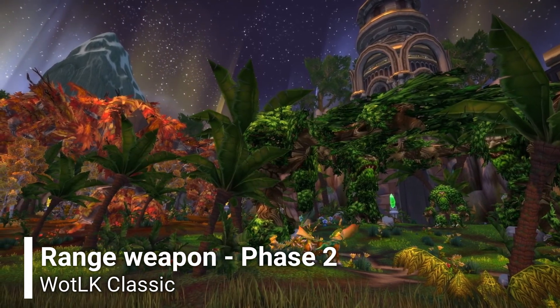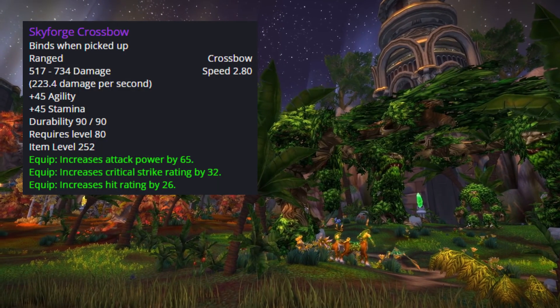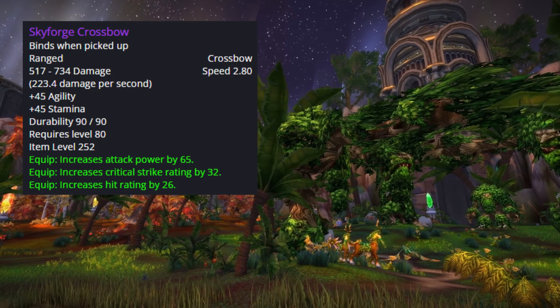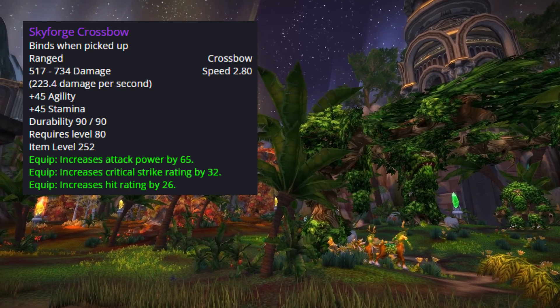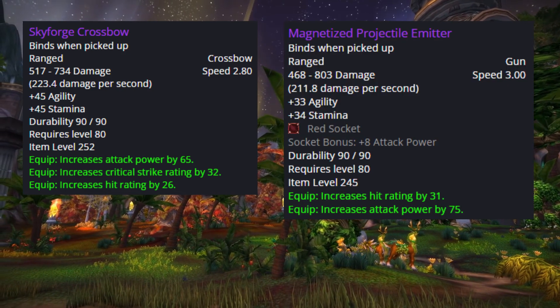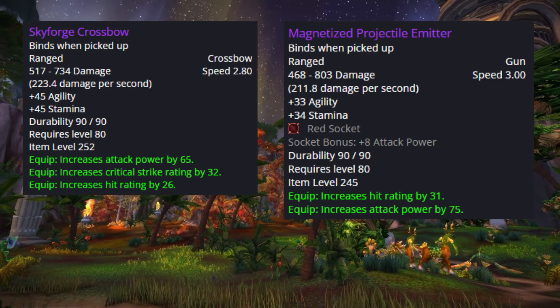For the ranged weapon slot, the 25-man BIS is a crossbow that drops from Algalon the Observer. The 10-man alternative is the Magnetized Projectile Emitter from Deconstruction hard mode.